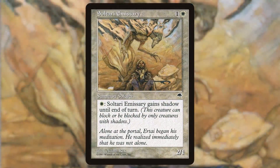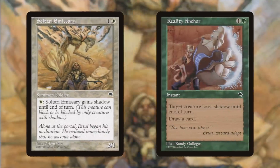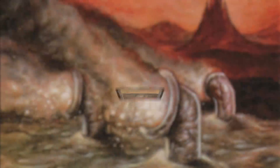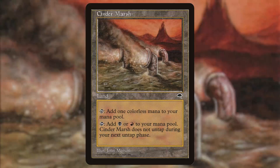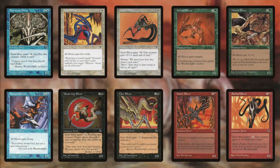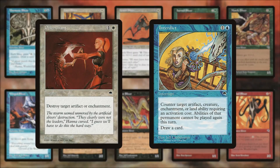Ertai volunteers to stay behind and guard the portal. While guarding the portal, Ertai is contacted by the Sultari Shadow People. Ertai pulls the Sultari Emissary into the Wrath Plain and the two talk about the significance of the Shadow People and that of the portal. Meanwhile, the Weatherlight flies over the Cinder Marsh as it approaches the Stronghold, and the crew decides to sneak in by flying through the exhaust ducts in the marsh.